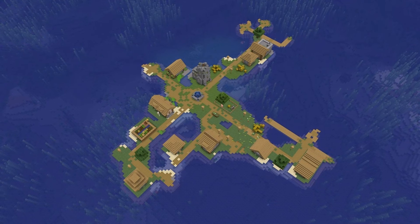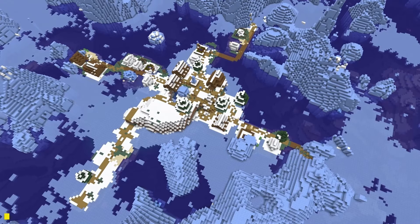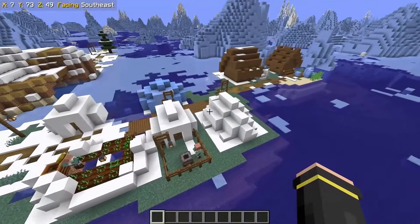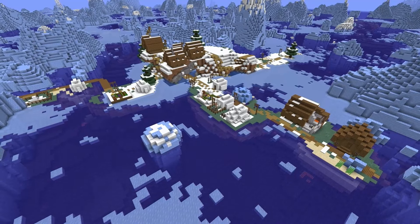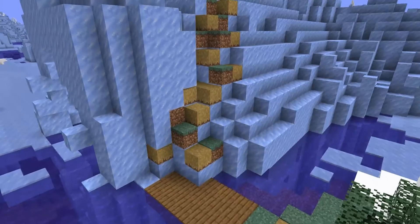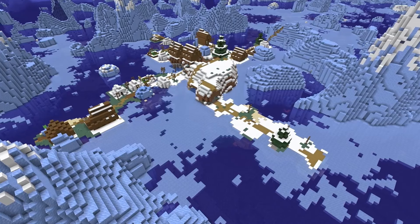Most of the ocean villages I show are plains or taiga villages, but how about one in a frozen ocean? Snowy villages are my favorite village variant because of the different building types, so this is just a really unique looking place to spawn. The village has a blacksmith, some floating buildings, a little iceberg conflicting here, and some paths go up the side of the icebergs. Just something a bit different.